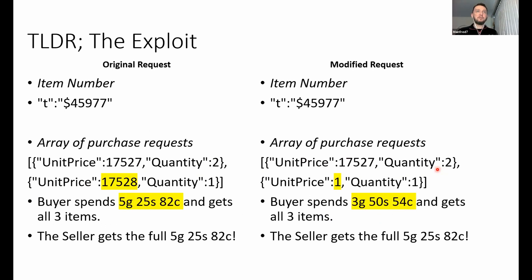To cut to the chase — the too-long-didn't-read version: on the left is a legit buy packet where you're buying one from one price tier and two from another, spending 5 gold 25 silver 82 copper. On the right is the exploit: you buy two at the legitimate price tier and then say give me another one for a single copper. Surprisingly, the server accepts this. You get three items and spend only 3 gold 50 silver 54 copper — a huge discount. You bought two things at the legit price and one at a price you specified yourself.